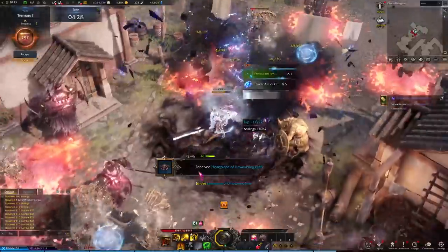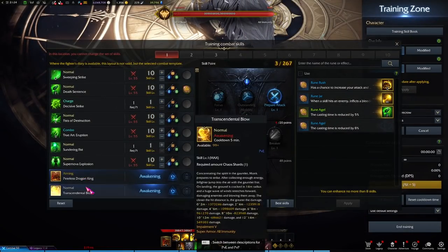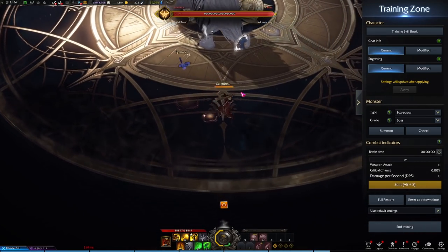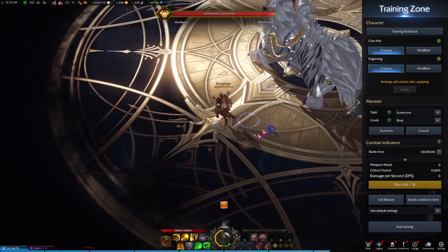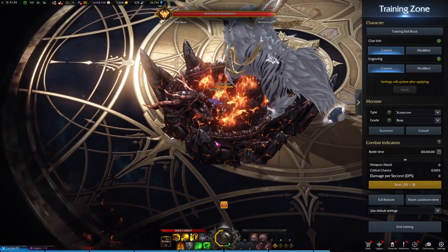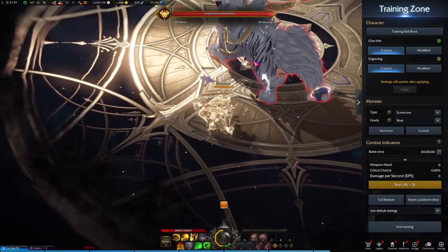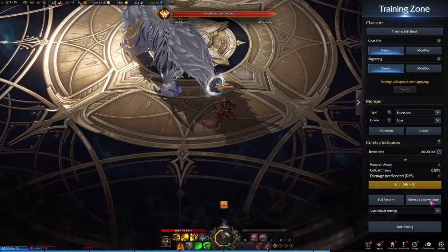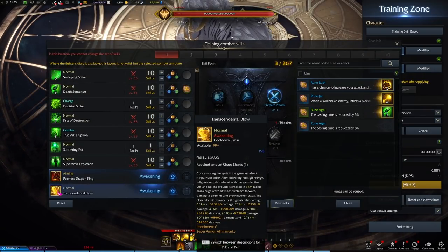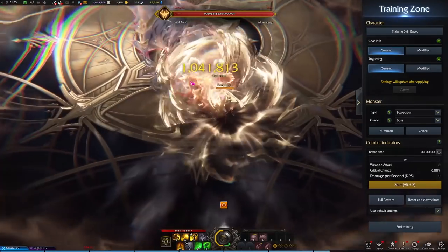Overall it's a very straightforward and fun class with a lot of depth if you want to go further. Scrapper is one of my favorite classes — if it's not my main it'll be one of my alts. For the awakenings, you have two ultimates: Peerless Dragon King and Transcendental Blow. Peerless Dragon King is the one used most often — you get a targeter, place it, wind up, slam, two dragons come out, and you get big damage. Transcendental Blow can also be placed, but the long wind-up time means standing still in most encounters can be rough, even with Super Armor. Both are useful for their own purposes.